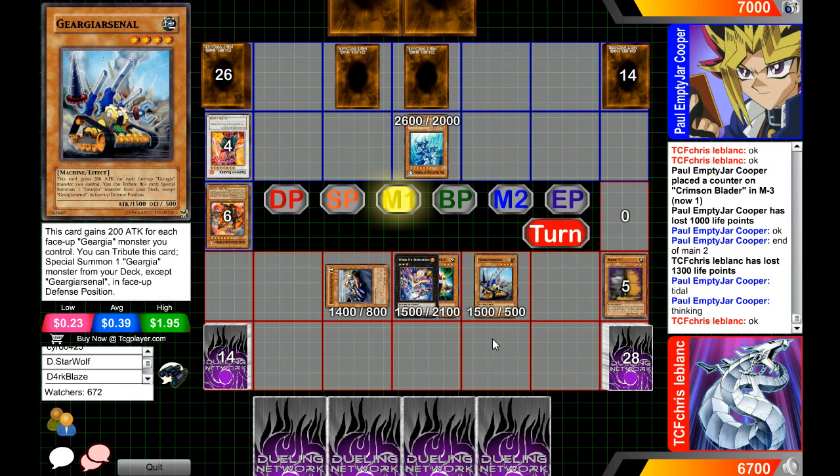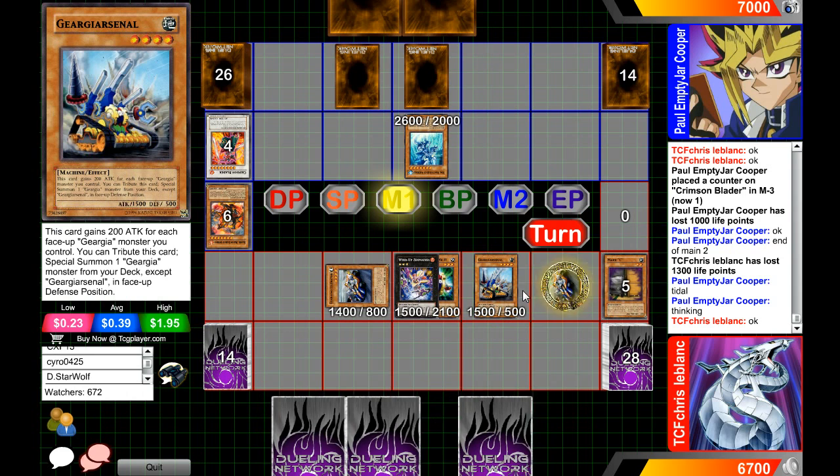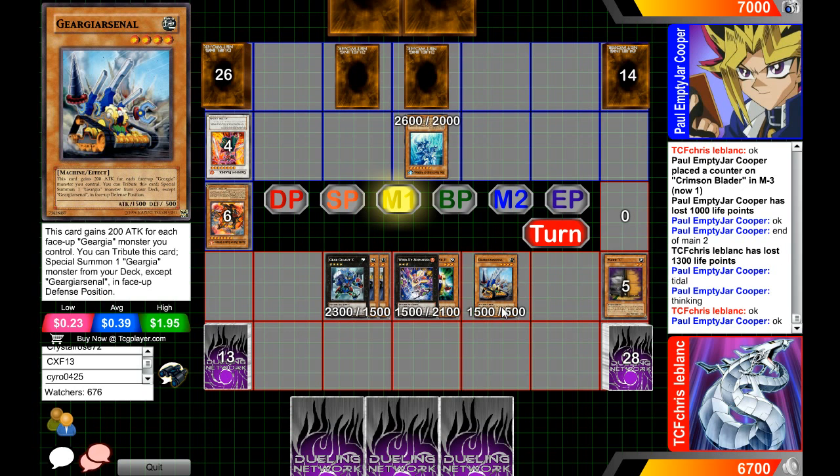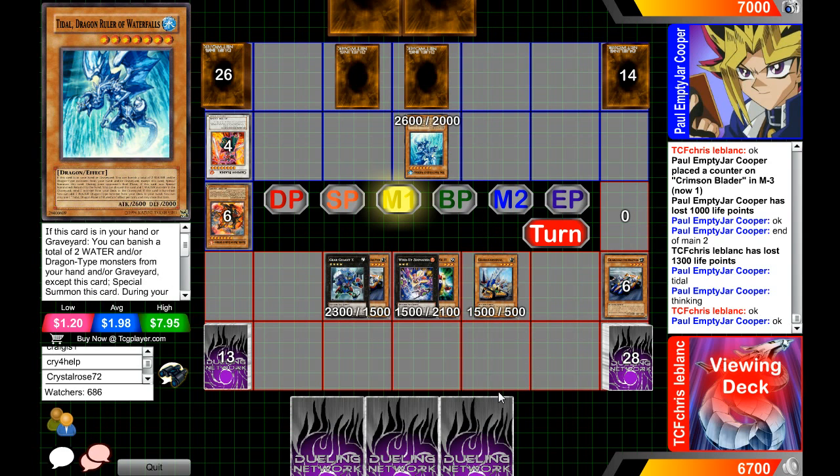Now they have Pot of Dichotomy, which they can't even use. There's Maxx "C", there's Insect, there's Machine — I think that's about it for what you can really play in the deck, since everything is Machine. Let's see what he's going to be able to make. He can add another Accelerator if he wants to, and then — the problem is there's no Rank 4 that runs over this too easily. There's Cowboy, but that card is a little susceptible.